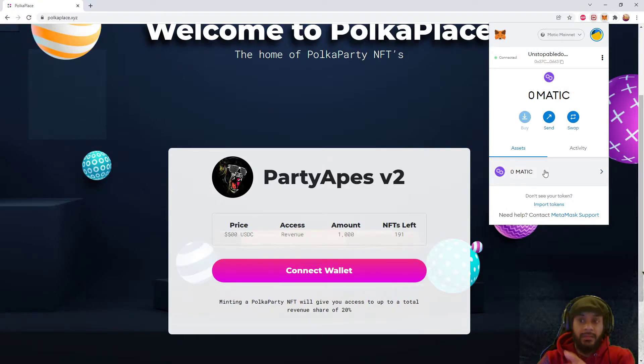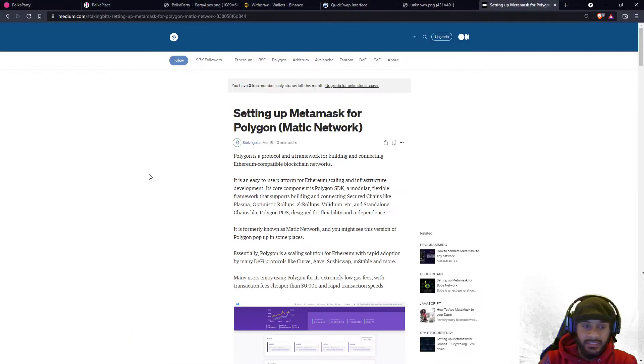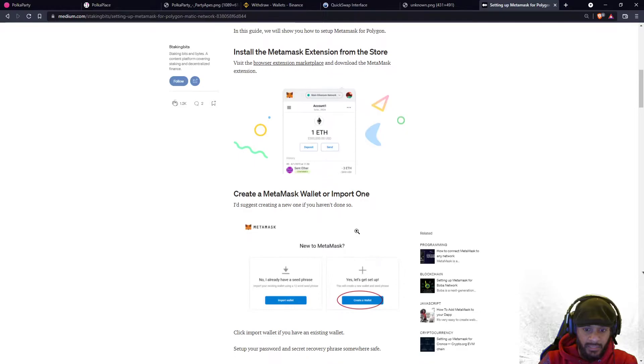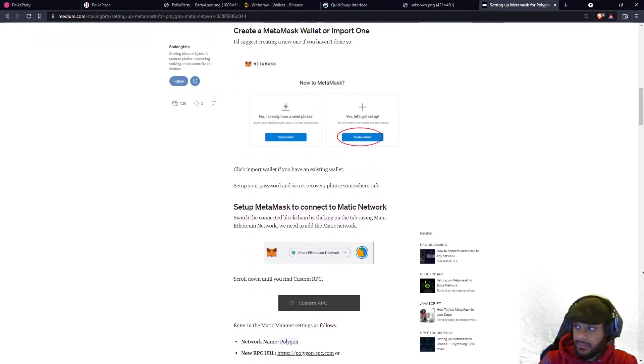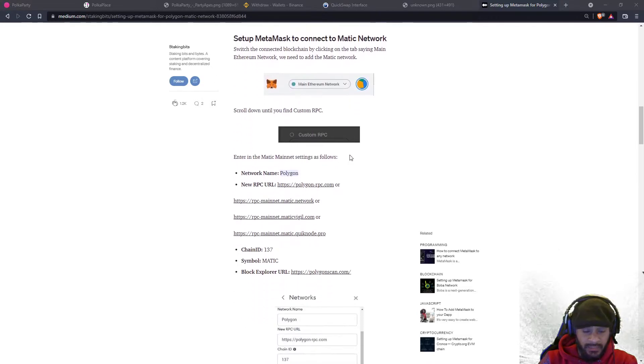You will eventually have a specific amount of MATIC in this wallet. If you don't have the MATIC wallet set up, all you got to do is follow these steps for setting up MetaMask for the Polygon network. I'm going to show you guys how to do it — just follow the steps on this website page. I'll put the link in the video description as well.